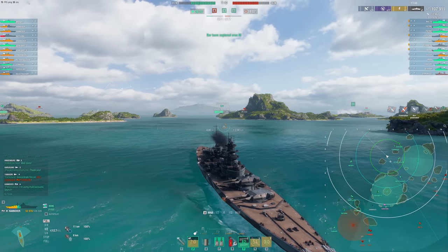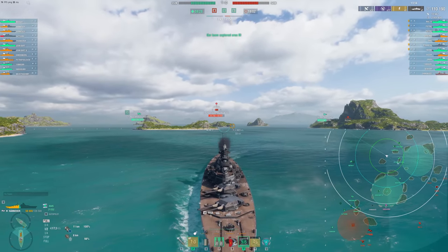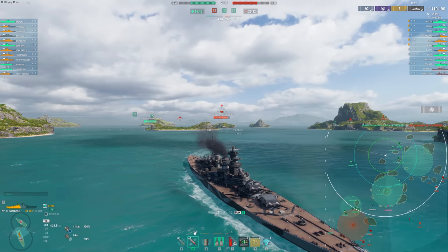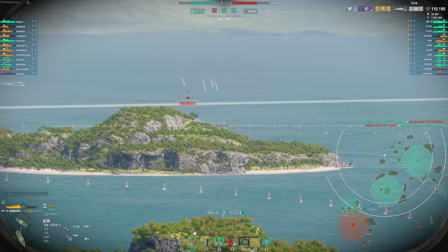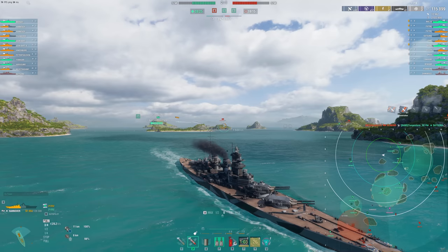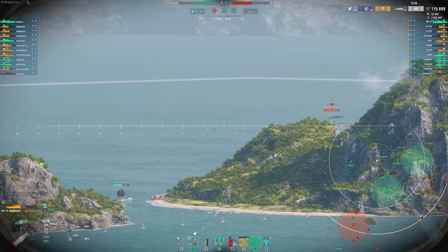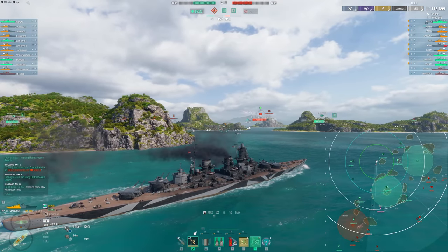Maybe the best thing German battleships can do is perform a fighting retreat. That seems to be where these German battleships often have amazing games — where people are pushing into you and you're able to angle properly, maneuver, and use this big HP pool in a relatively tanky ship to make it very costly for the enemy team to push in. That's what we're going to do here, although not before I get a little too aggressive again. The reason being that most German battleships have pretty good firing angles backwards — something you'll really notice on the Kurfürst and to a lesser extent the Preussen.